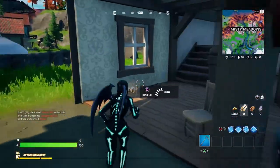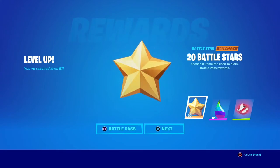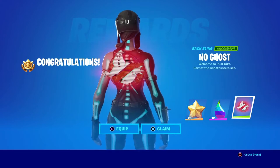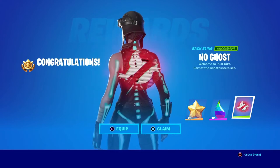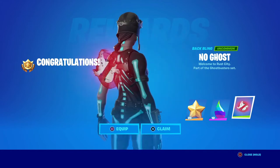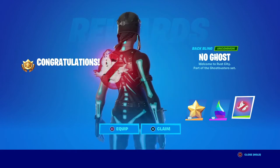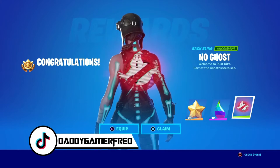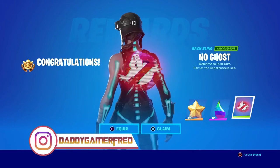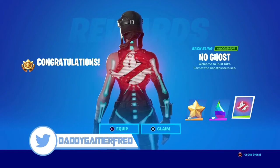Obviously the 20 battle stars and the ink ribbons — depending on your rank and how many chests you open, that's going to be different from what I've got. But it looks like the main reward right here is the No Ghost back bling, which is a hologram of the Ghostbusters symbol. It actually looks pretty clean — really really good. I've got to find a combo to go with this. I don't have the Ghostbusters outfit; I'm not a fan of how they just look like default skins in Ghostbusters outfits rather than actual characters from the movie or the classic films. So I passed on them when they were in the item shop. However, this is pretty clean — let me know what you would run with this back bling in the comment section below.